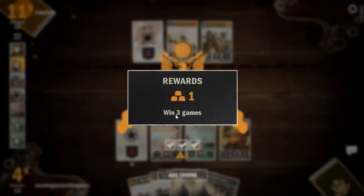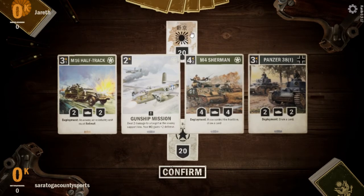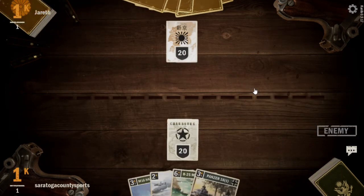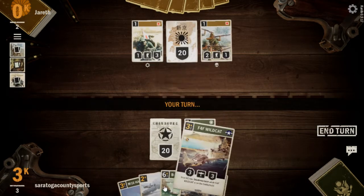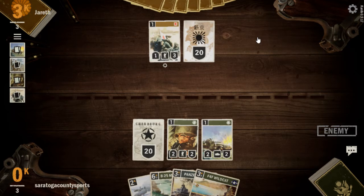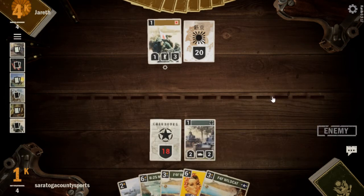Burn is tough — there's a lot of Burn out there going around right now, and this deck can win against Burn, but it's tough. We're up against Jareth here — I have to imagine it's another Burn player. We'll see if we can turn this around. 33rd Recon, of course. Let's get our 17th Infantry Regiment out there. Akita Regiment — we're going to put the Akita Regiment back in their hand.